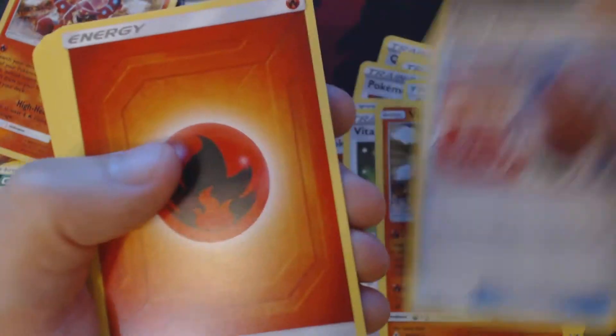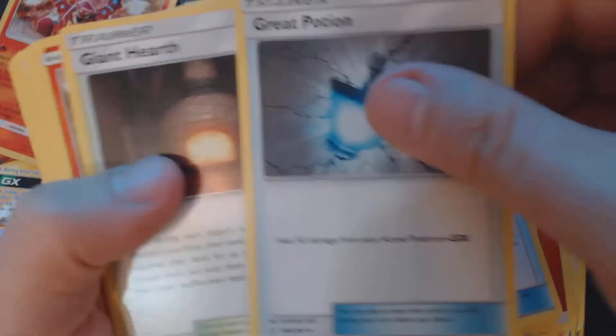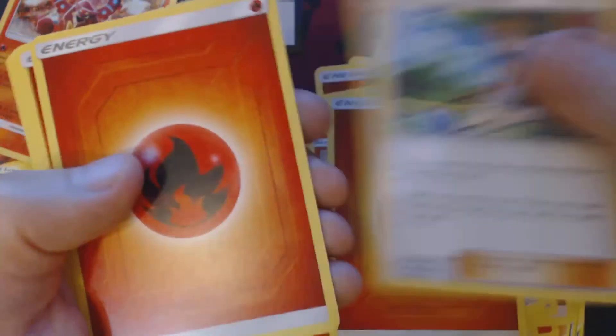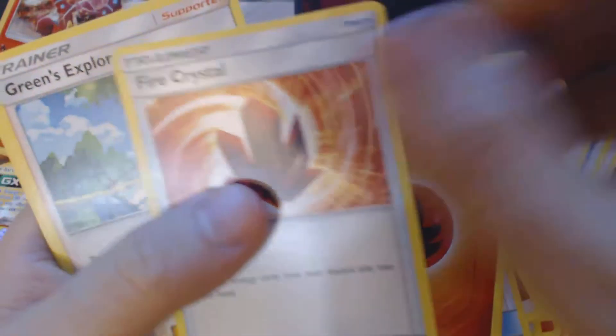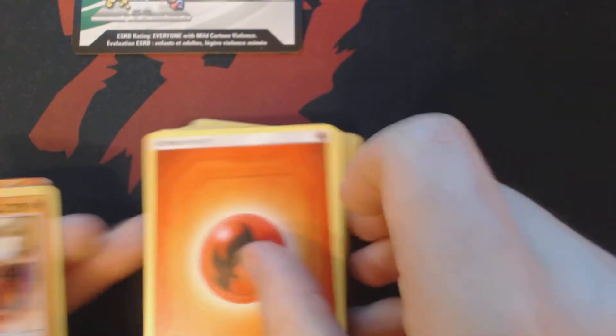Giant Hearth, Vulcanian, Reset Stamp, Fire Energy, Green's Exploration, Fire Crystal, more Energy, a couple Welders, Great Potions, some more Energy, Green's Exploration, Energy, a couple of Tag Calls, Giant Potion, Giant Hearth, Vulcanian, more Energy, Green's Exploration, some more Energy, Reset Stamp, Welder, Fire Energy, Vulcanian, Energy Spinner, more Energy, Fire Crystal, Green's Exploration, Welder, and a Fire Energy. That's all the stuff that we got out of this Reshirzard deck.